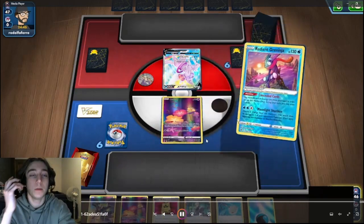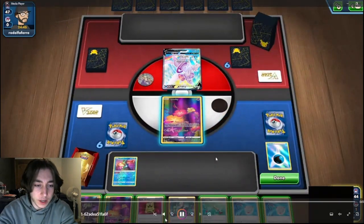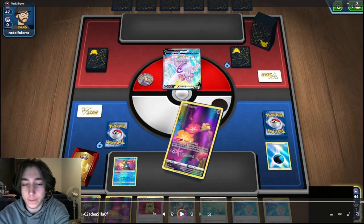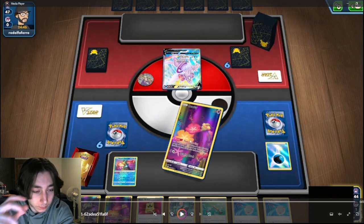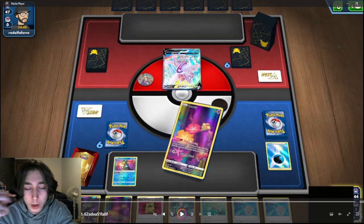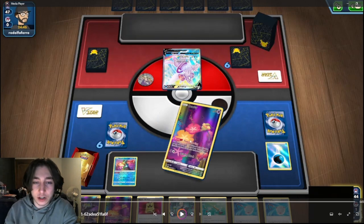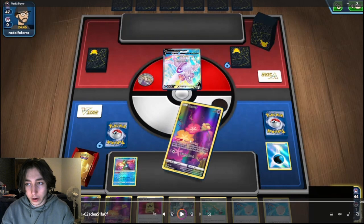Moving on to the second game of the video — this is going to be against a Palkia deck. You see me immediately go for the Radiant Greninja and immediately go into Comfy, because even though I have a Comfy and a VIP pass, it's only four basics. I haven't really decided if I want to bench Zekrom yet, and we are against a Palkia deck, so I still want to use my Greninja and my Comfy before my Battle VIP pass. Because I'm undecided on the basics I want — I might want to get a Cramorant out, and my Oranguru. So I'll just get as many basics as possible, especially when I'm not explicitly looking for a Switch card or an Energy to actually do my play on the current turn.